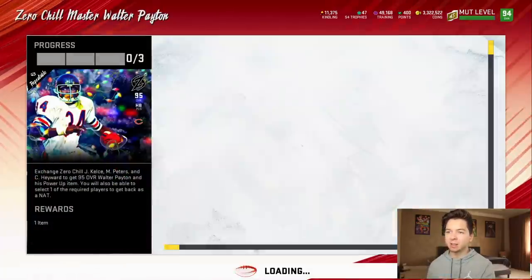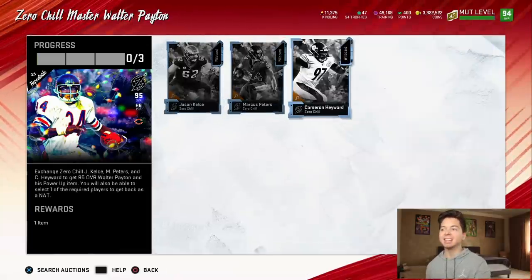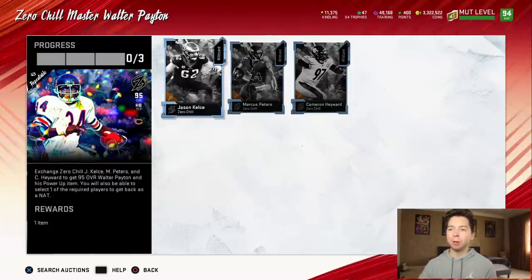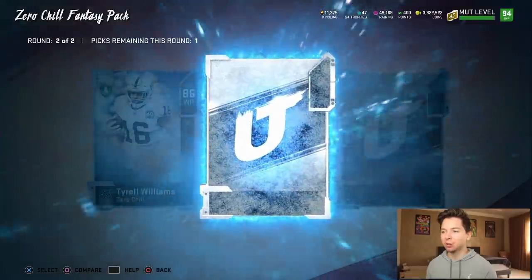Sweetness is a zero chill master. The three cards that go in his set: Jason Kelsey was a 94, a 93 Marcus Peters, and 92 Cameron Hayward. I'm going to open up some packs and try and pull these guys because I want to do the set. That way we get his power-up item. Let's see if these zero chill fantasy packs have any juice in them.